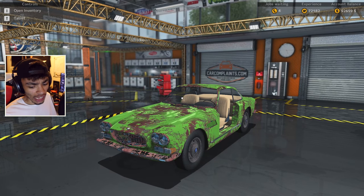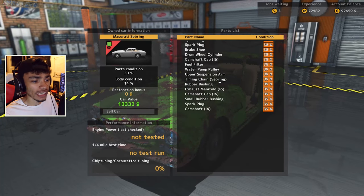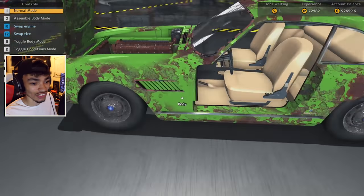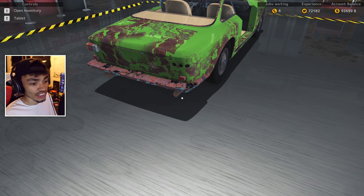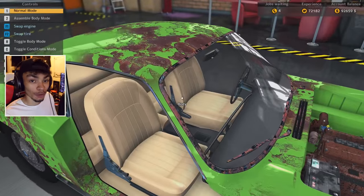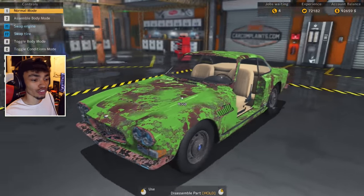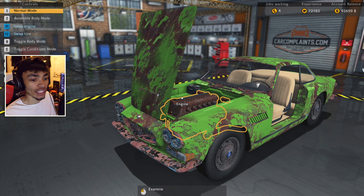Welcome back to Car Mechanic Simulator 2015. Today we're doing the other Mercedes, but we're going to do it a little differently. This thing is not in good condition whatsoever - it's a horrendous piece of shit. What we'll do instead of fixing it completely is make it a rat rod - basically a rust bucket that's fully sorted out inside but looks like a piece of shit on the outside.